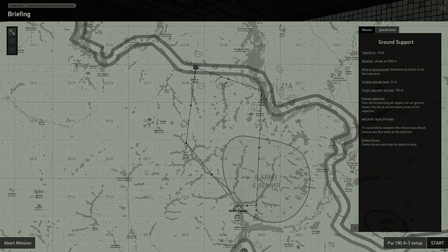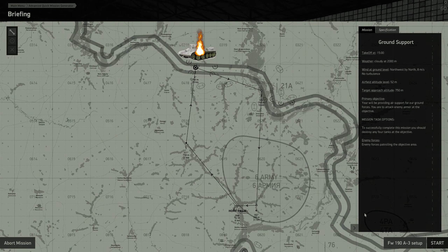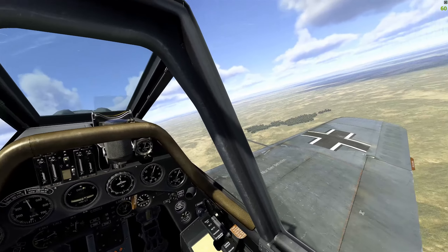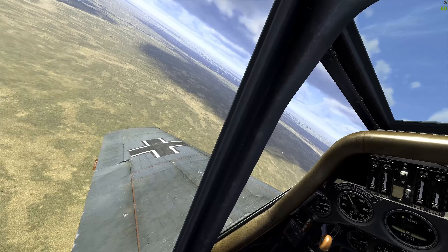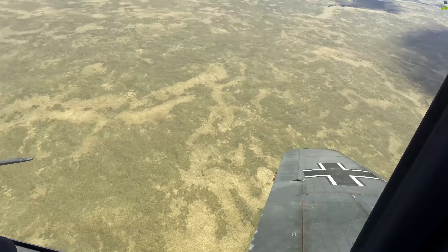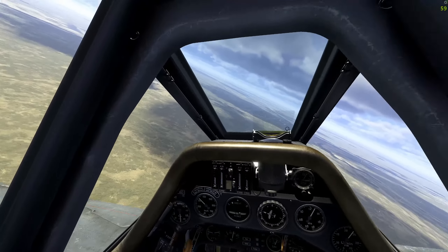Sturmovik Great Battles: the push towards Stalingrad, August 1942 — it's in jeopardy as the Soviets attempt to flank us with a large formation of T-34s from the north. Our A3 squadron has been ordered to perform another ground attack mission, and we're getting better at it. We've made it to the front lines and are armed with four 70-kilogram bombs.